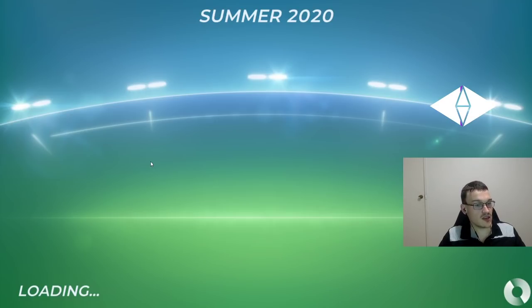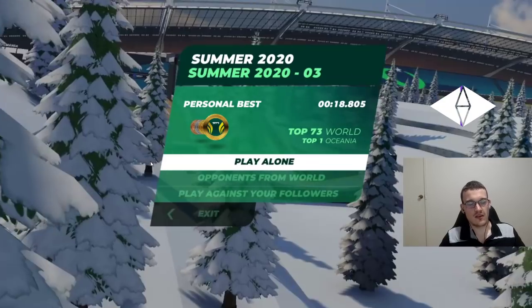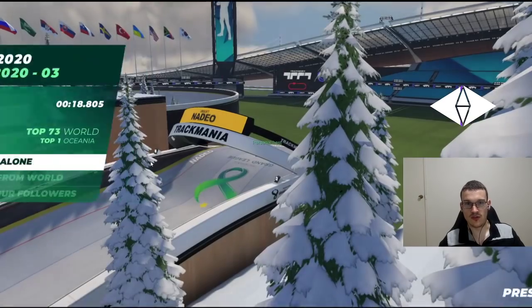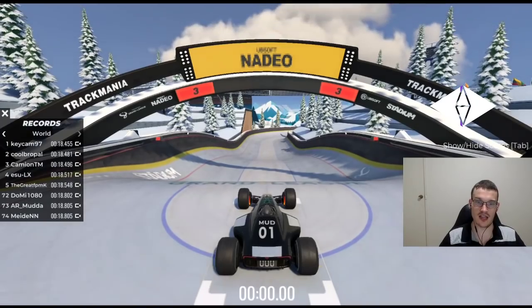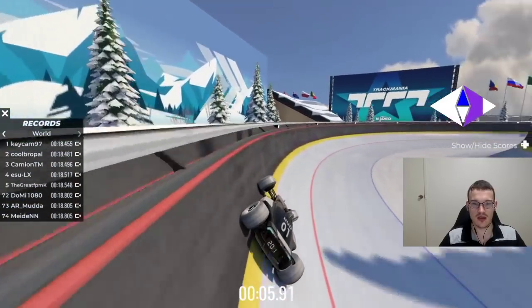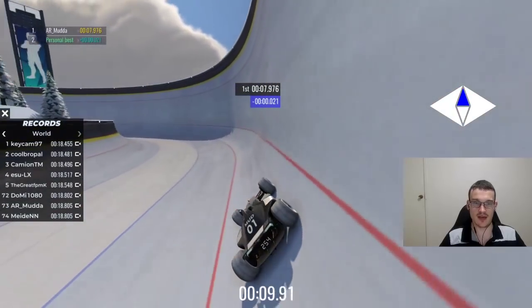Now in the tighter bobsleigh corners, you want to try to use the yellow line as your visual cue. The faster you are, the higher up the wall you want to be, and the slower you are the lower you want to be — but ideally the lowest point you want to be is on the yellow line, as I will demonstrate. You can see the inputs on my camera. I am playing with a controller and I thoroughly recommend using a controller if you want to play on the ice maps.